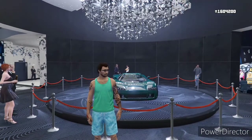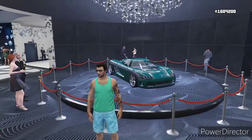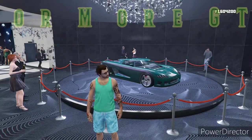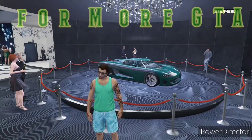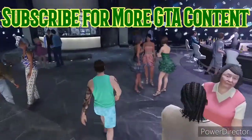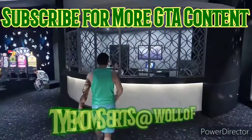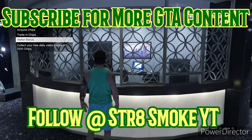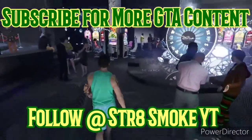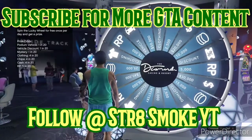If you're interested, go ahead and pick one up from your CEO office computer. Vehicle cargo is nice because it also opens up trade prices on the special vehicle work, which is another reason people forget about it. At the podium we have the Entity XF — a pretty sharp looking ride. I don't believe I own one so I can't give an opinion, but make sure you come down to the casino and spin the wheel every day you play to have a chance at snagging that for no cost.